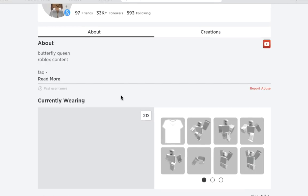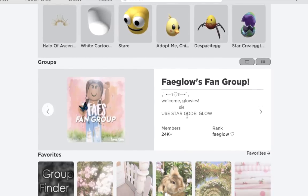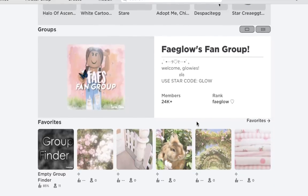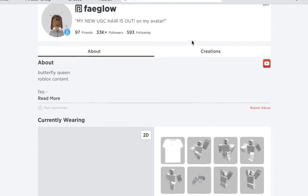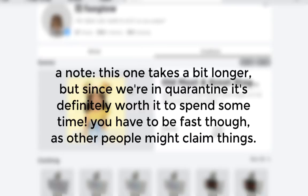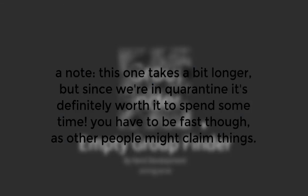This next one is one of the most interesting things I have seen on Roblox in a while — you can get free Robux legitimately, without hacking anything, without going against Roblox's Terms of Service, without trusting bots, without going to external websites, and without losing your account. What you're going to want to do is claim empty groups. There are two ways to do this.